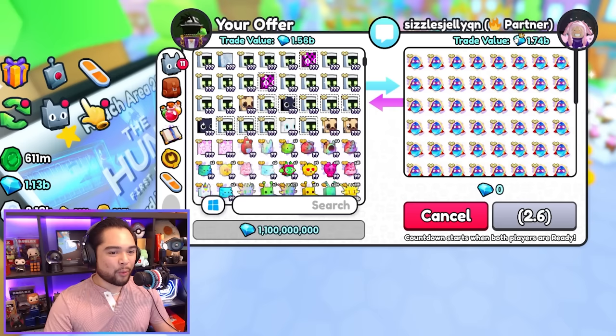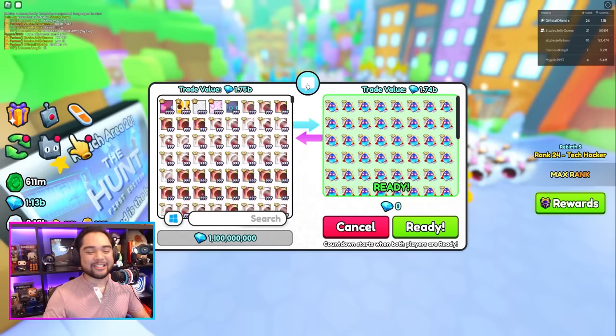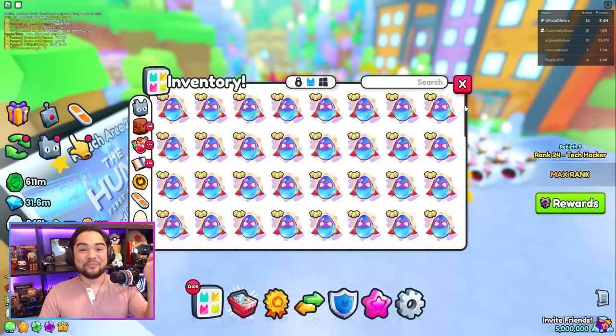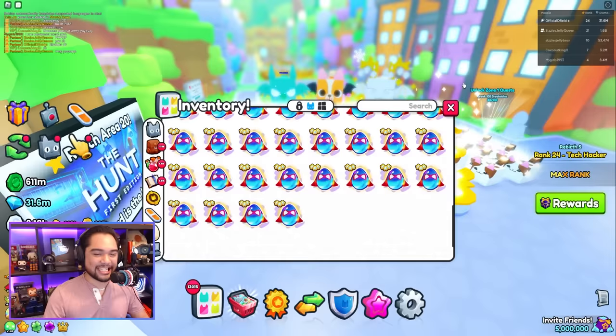Are we really going to do this? I was saving up this money to buy another Titanic, but we are going to risk it for the biscuit. Huge shoutout to Sizzles — she went ahead and spent time hopping all the different plazas buying these superhero eggs for us. 1.75 billion diamonds for 100 exclusive eggs. Will we hatch a Batcat Titanic on camera? Only time will tell.